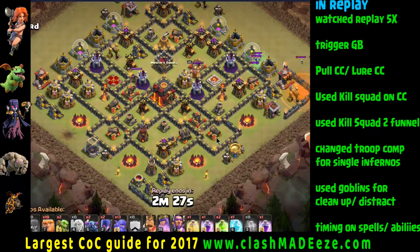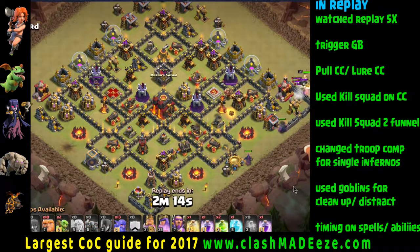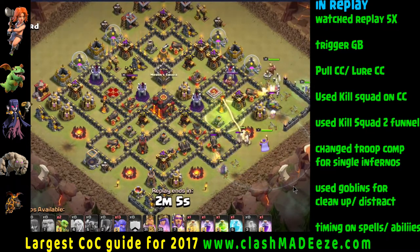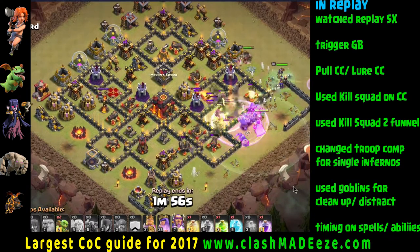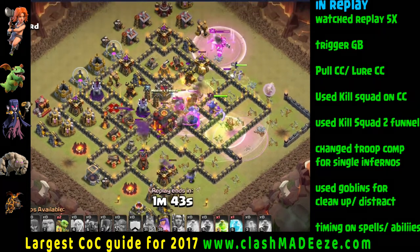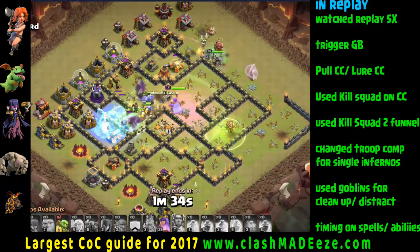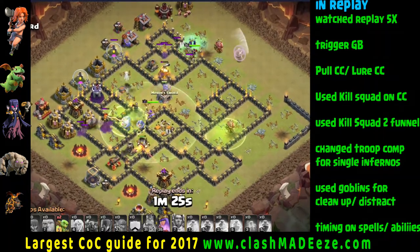Also, they did not pull the clan castle troops. So on the second attack, the very first thing we did was put in one barbarian - a one housing space troop - and trip that giant bomb. That's what you do when you see giant bombs on the outside of the base: make them pay for it. Don't let them put bombs on the outside and hit you twice for it - put one troop on those things first. Then we pulled the clan castle troops off in the corner away from the defenses and took them out. Then we used the kill squad to kill their clan castle troops and used that same kill squad to clear a large portion of the outer walls before deploying our main troops, so they weren't getting beat up on the walls while defenses were creaming them.